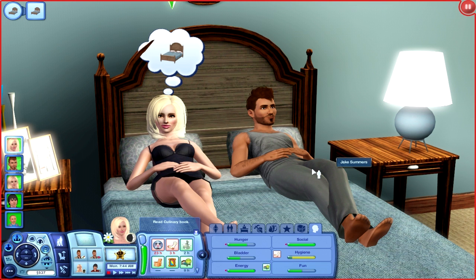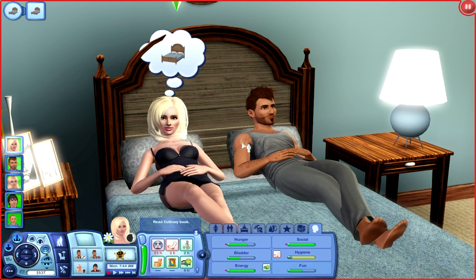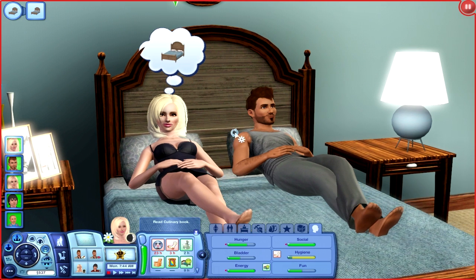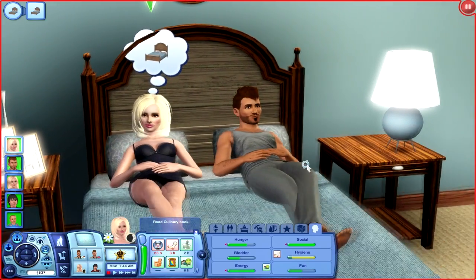Hey guys, welcome back to Let's Play The Sims 3 Seasons, and this is going to be part 19. In part 18, we left off where Jake and Kirsten had a really nice night out — psych. Everything they had planned basically got bombed and thrown in their face. It was just kind of a dating disaster. They finally made it home, got a little cozy and romantic, and were going to try to kiss and move to the next level, but neither of them were feeling it because it was late and they were pretty tired.